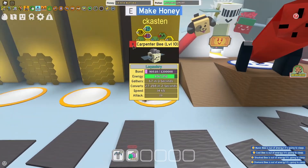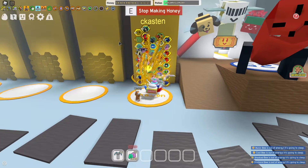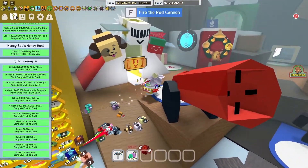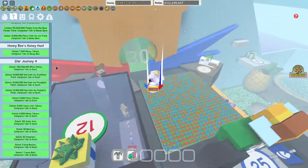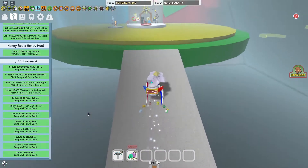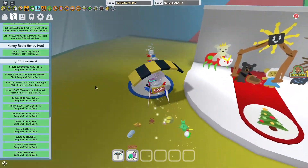So let's first of all claim this hive, and then let's empty out our backpack. Then I guess we can go claim these quests. The first quest I really want to do is Star Journey 4, cause I never really wanted to do it — I never played the ant challenge, so it was to defeat 150 army ants, and I never did the ant challenges.